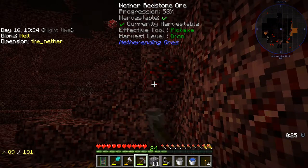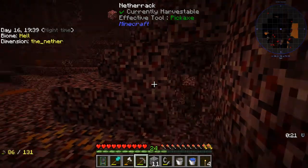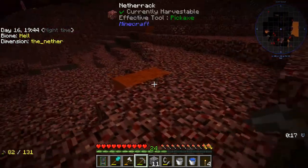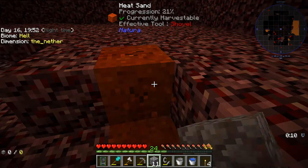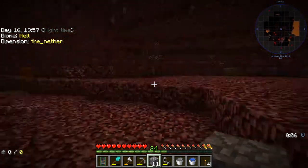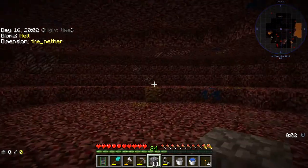What's this? Redstone - I can mine it apparently. Cool. What's this? Copper? We don't really need copper. I also want some heat sand so that if we ever need to smelt more - we only need one. If we ever need to smelt more lava, heat sand is really good for it.